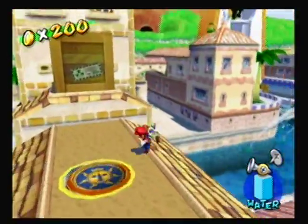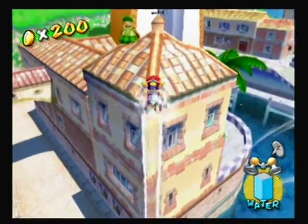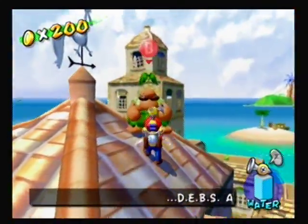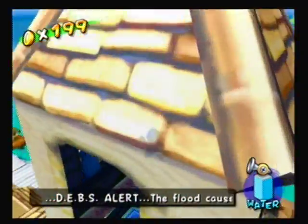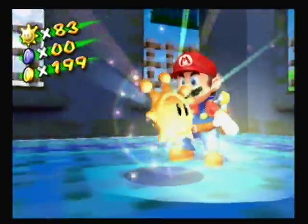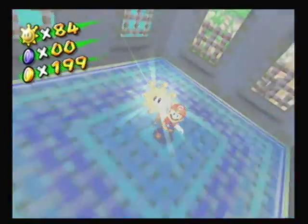What we're going to do is pay that guy on the roof one coin — oh man, I barely made it. We are going to sacrifice one coin from our 200 coins, and he's going to throw us into this window so we can get another shine sprite. All right, so that's 4 out of 15. Maybe this will only be like two episodes.